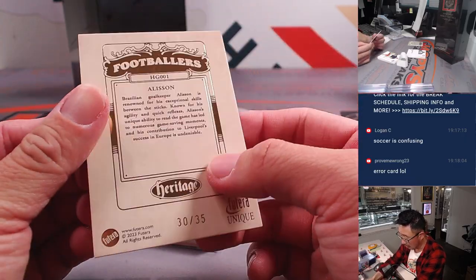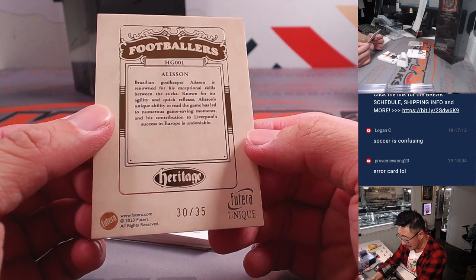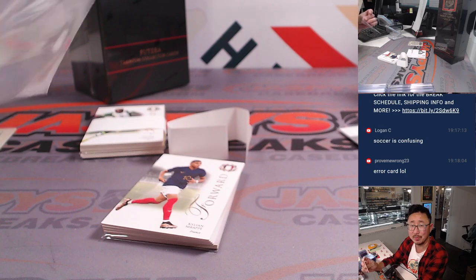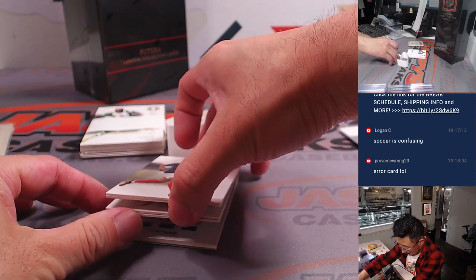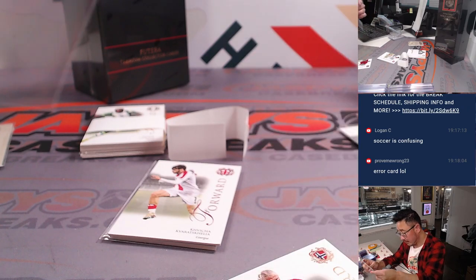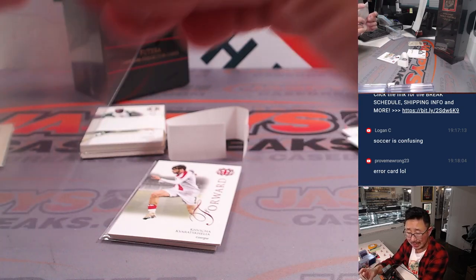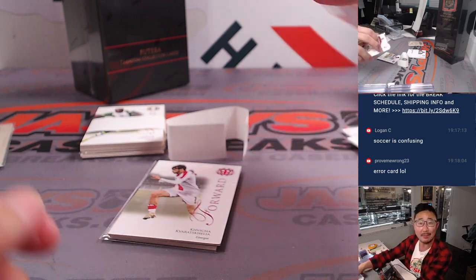There's another heritage card with Julian Alvarez up front but Allison on the back — maybe all these heritage cards were misprinted. We'll do another randomizer. Nice Kylian Mbappe — letter K, not numbered, but still a coral. Erling Haaland for Jason, letter E. Kylian will go to Matt in the letter K.